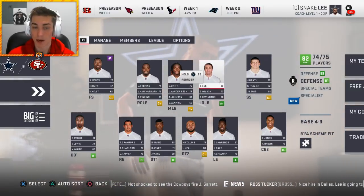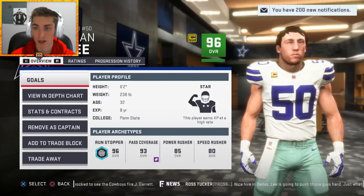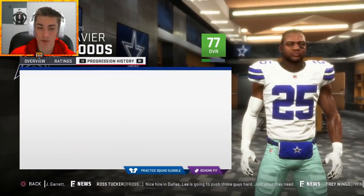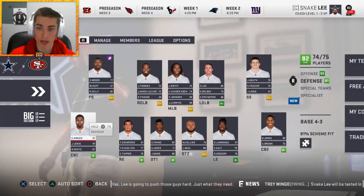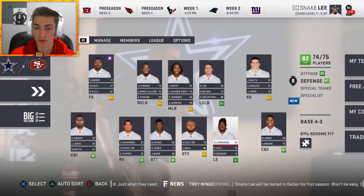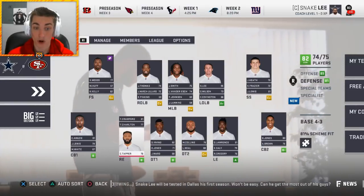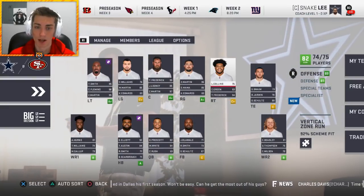Leighton Vander Esch is going to start at one of the outside linebacker spots. Sean Lee is getting traded — I know he's a great piece but he's 32. Xavier Woods at free safety has 89 speed and 86 hit power, he's only 23 and might be a long-term look. Cornerback group with Chidobe Awuzie, Byron Jones, Anthony Brown, and Jordan Lewis — not a terrible group. Defensive line has Tyrone Crawford, David Irving, Malik Collins, DeMarcus Lawrence, Coney Ealy. Randy Gregory is kind of a bust, and Taco Charlton I've forgotten about. Offense is sick, just got to make that defense a bit better.